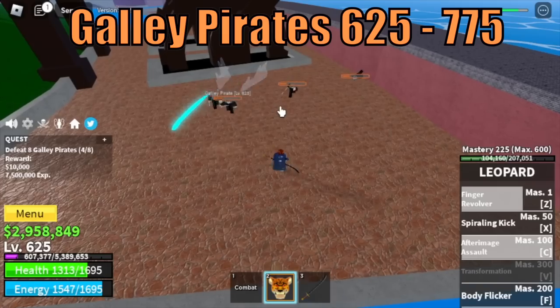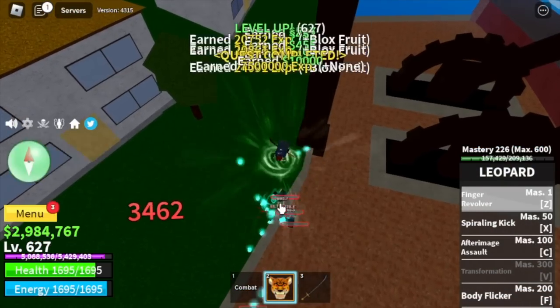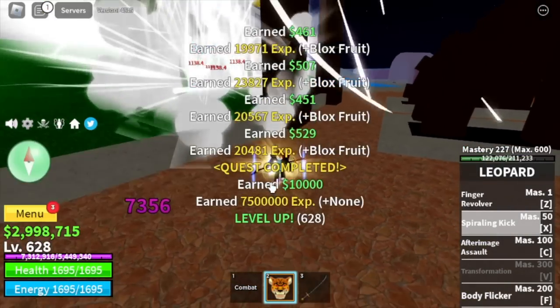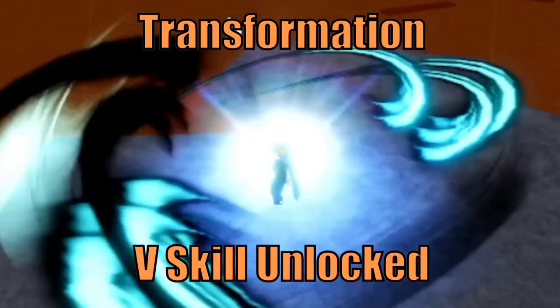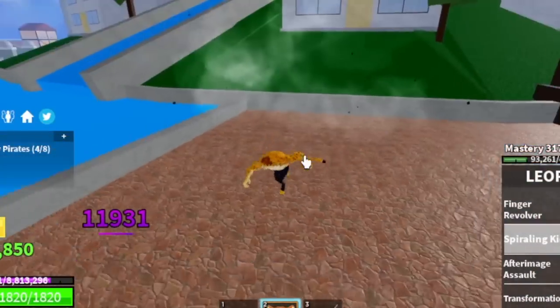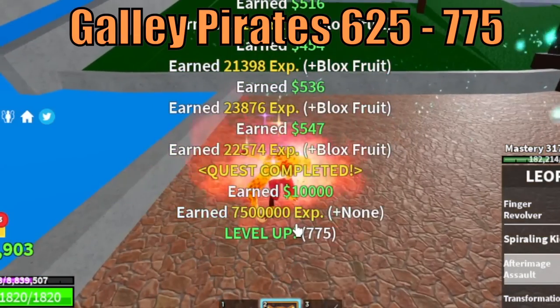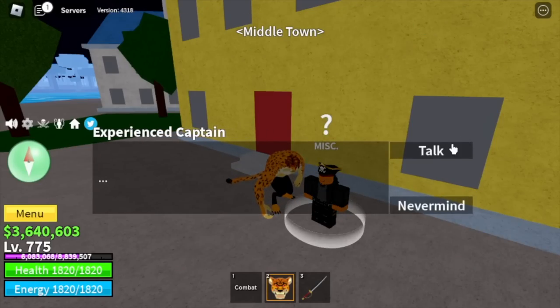Next island is the Fountain City — the final island. Target Tagali Pirates only. Here we will learn our final skill, the V skill transformation. You will have M1 and increased damage on all your skills. We will grind here until 775.